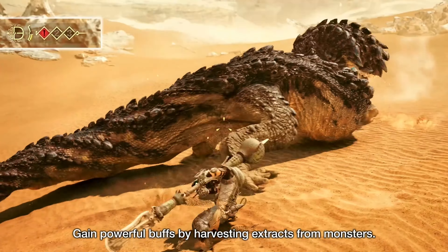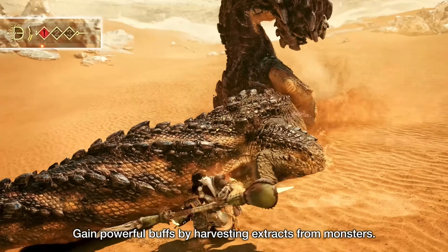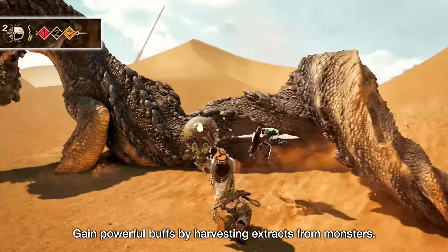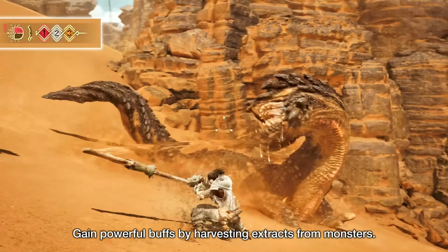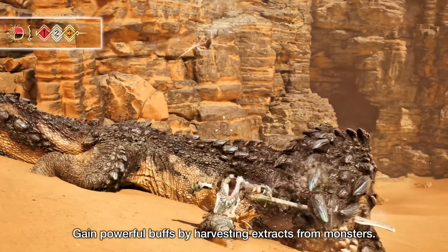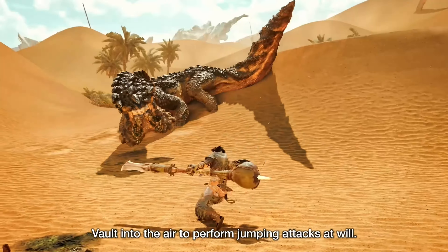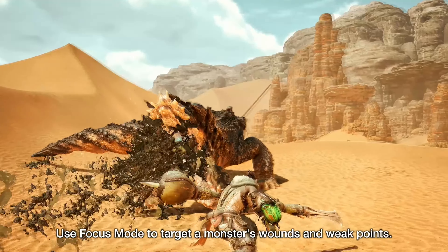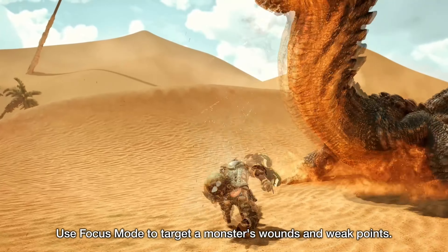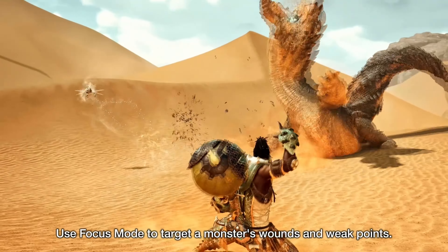While the aerial attacks deal relatively low damage, they can be used to evade sweeping attacks, reposition, or chase down a monster, making it one of the most mobile weapons in the game. The other half of the Insect Glaive is the Kinsect — a large insect that sits on the hunter's arm. The hunter can command the Kinsect to fly out, hit the monster to collect essence, and then come back.